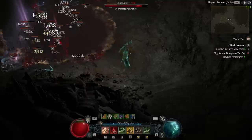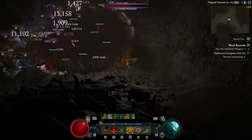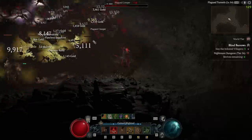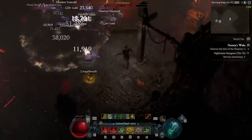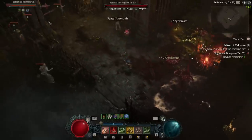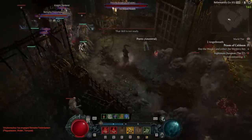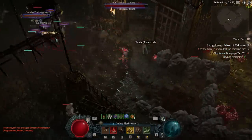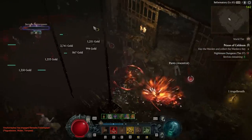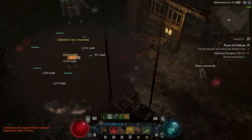It's about time there was a Blood Wave build, and this one is not only a lot of fun to play, but it can also tackle shockingly high level nightmare dungeons. At level 85 I'm pushing level 70 nightmares, and anything in the mid to high 50s is comfortable and relatively fast. This build was also just buffed in the latest patch, and while the gameplay footage will be from before that, the build itself is now stronger than ever.